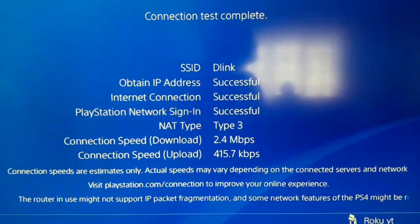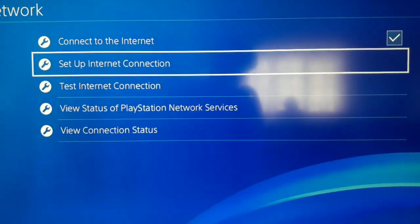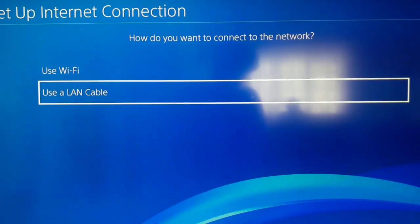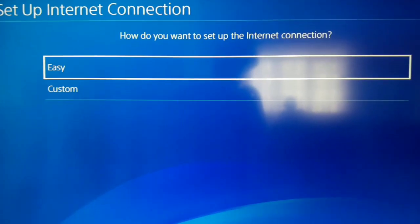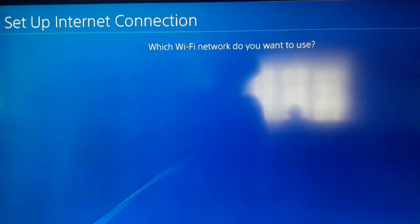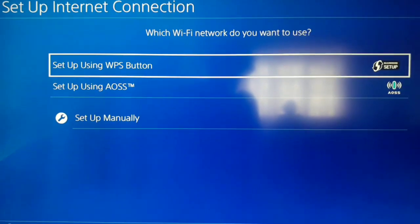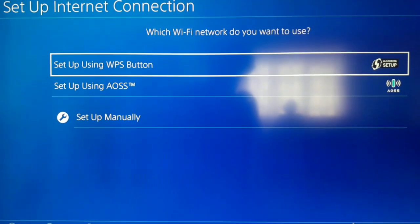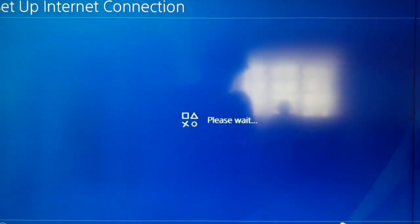Ok, after you test your internet connection, if you get this error guys, go back. Go to Setup Internet Connection. Use Wi-Fi or use a LAN cable — I recommend using a LAN cable but I use Wi-Fi in this video. After that select Custom, and now just select your network. Press triangle to search for networks around your PS4, and after that select your network guys.